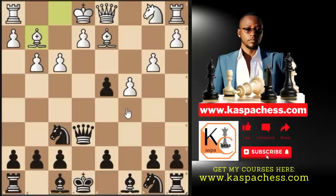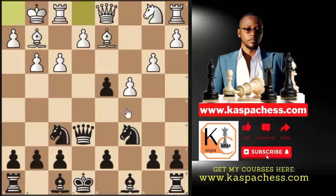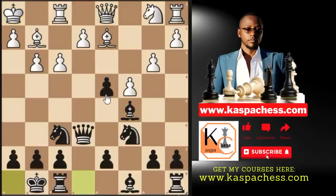Next we play knight to f6, bishop g2, then knight c6. Let them castle short. We have bishop c5, intending pawn to d3 — that'll be a discovered check. If they play king h1, we just castle short. See how active our position is. Next we play pawn to a5, pawn to d5, opening up the lines. Let's look at another trap.